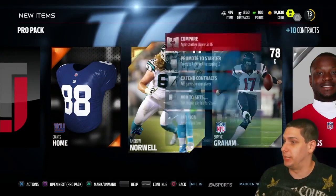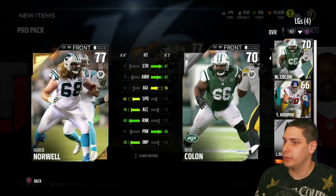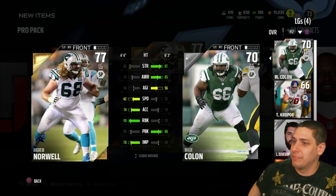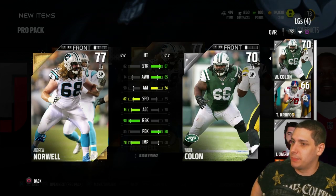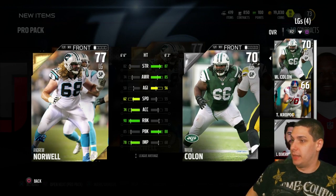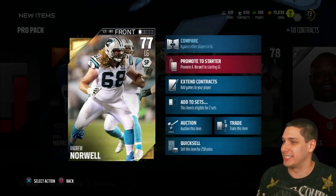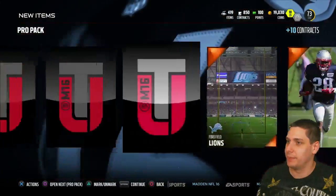We get a left guard and this is almost certainly going to be the best left guard we have. There's a way bigger upgrade. The strength is terrible and his pass block isn't very good, but I'm interested to see what makes Andrew Norwell so much better than Willie Cologne. Norwell is five lower in strength, three lower in pass block, but has a way better impact block, better speed, better acceleration. Willie Cologne's run block is 70 — now I know why we're going with Andrew Norwell as our starting left guard. 70 for a run block — that is terrible.